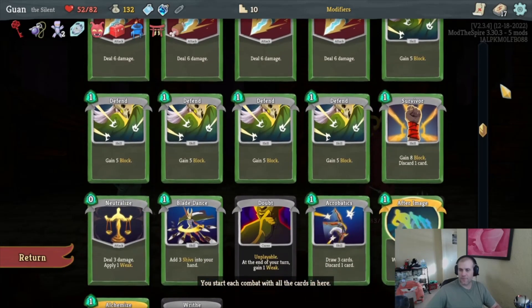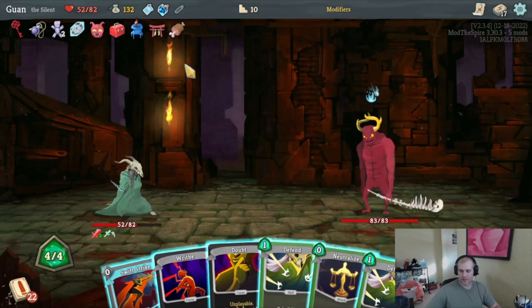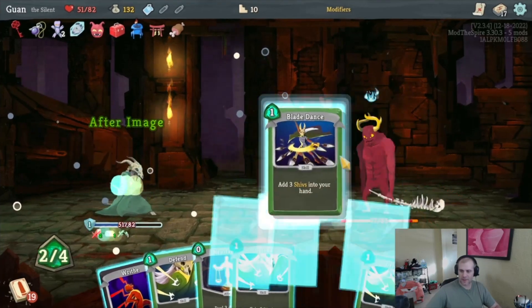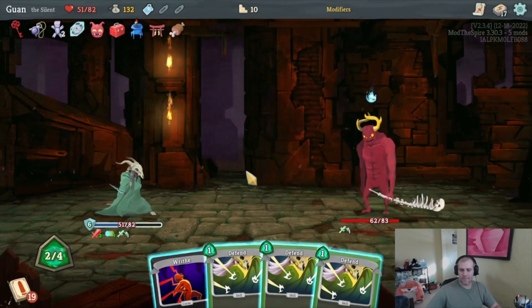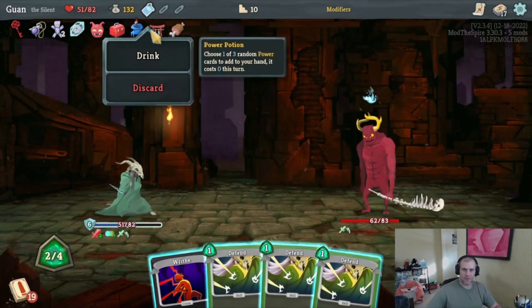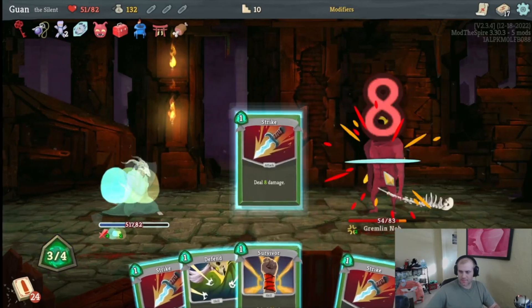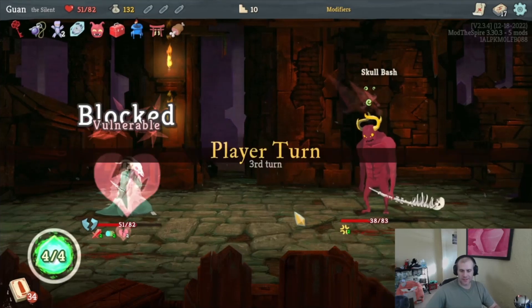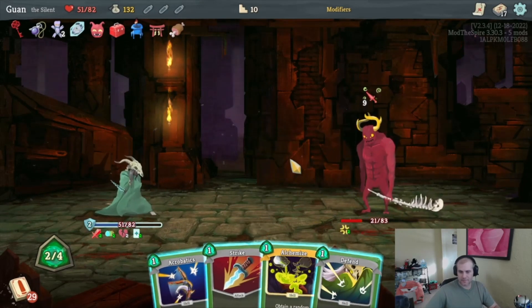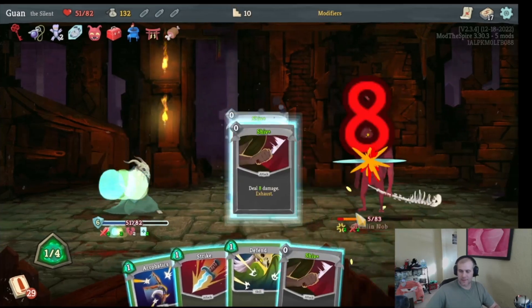This is going to be a harder fight. No attacks in hand — we'll drop four. Need Swift Strike. Drawing — After Image, Swift Strike. Not the best turn one. Next turn we get Strike, Strike, Strike — that sucks. I'll use my power potion as well. After Image again gives us more block. This guy's going to hit us hard but we'll use attacks to block. There's a Predator that does 17 — Alchemize could give us a pot. He doesn't hit for that much actually — we get a kill. Good pot.